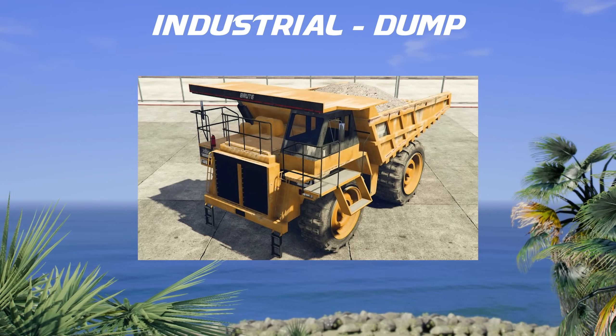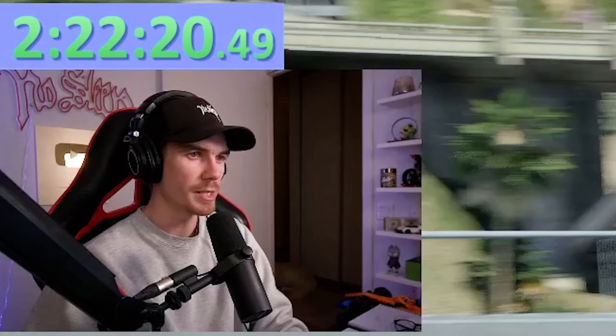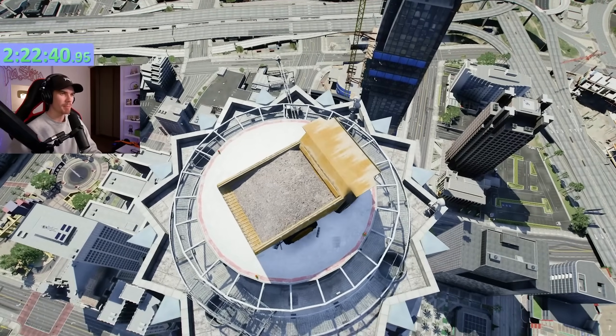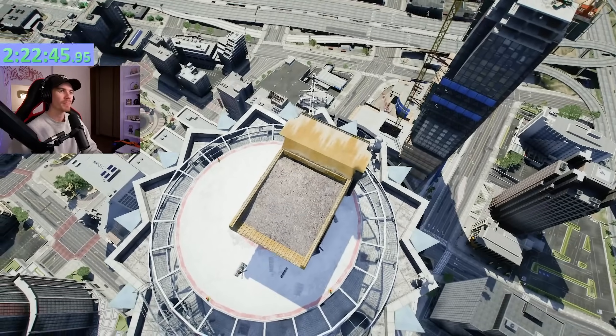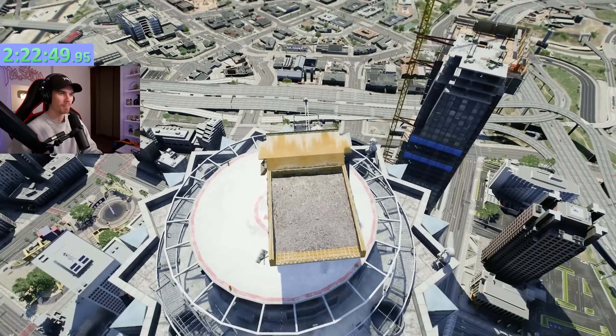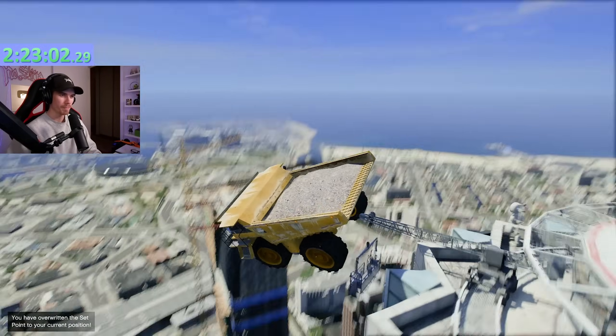For the industrial category, we are using the Dump. Believe it or not, we're actually going to do a grind stunt and a precision stunt with this dump truck. You see this little railing sticking out here on top of the Mace Bank - we're gonna grind this and then land in the middle of a pool at the bottom of the Mace Bank. I'm pretty sure this is possible, so let's first do a little grind.